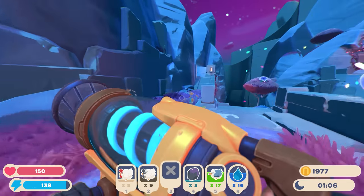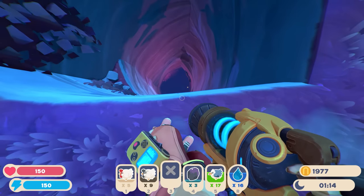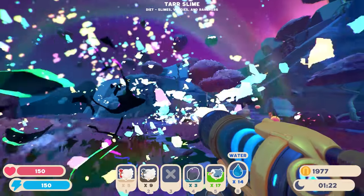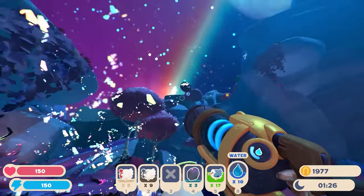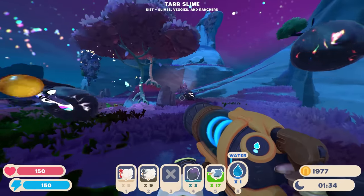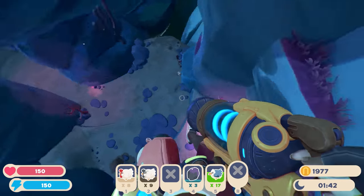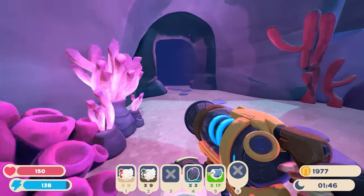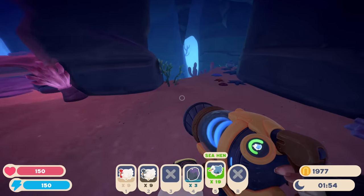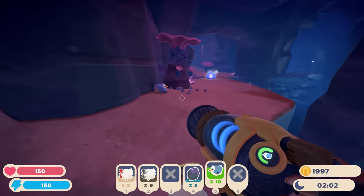Let's go try and explore the angler slime area. Oh gosh, a lot of tars right here - let me get rid of them. They're always jumping in the sky so it's hard to keep track of them. I'm almost out of water. If we got the 40-slot upgrade that would help tons with having extra slots for water too. Let's go down here - we have 17 sea hens and I'm pretty sure that's the angler's favorite. Oh, angler slimes are spawning down here, which is good!